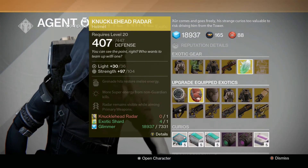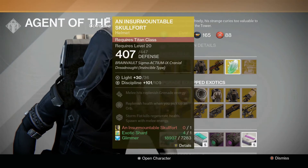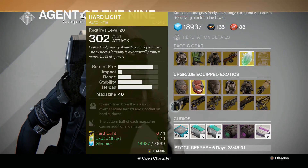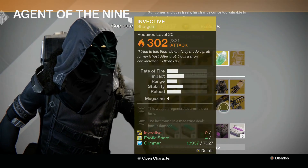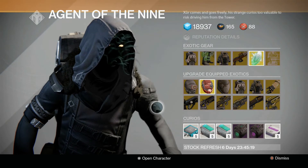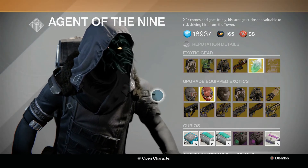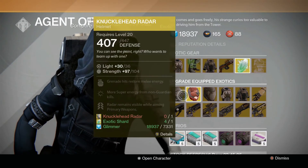In terms of upgrades, we've got the Knucklehead Radar, the Achlyophage Symbiote for the Hunter, the Insurmountable Skullfort, and the Crest of Alpha Lupi for the Titan, Voidfang Vestments, and the Sunbreakers for the Warlock. Gun-wise, we've got the Hard Light, Bad Juju, MIDA Multi-Tool, Last Word, Invective, and Plan C. With all these guns, definitely upgrade them to 331, and it doesn't hurt to upgrade your Exotic Armor to the post-Dark Below levels. By this point you should have had a chance to upgrade all of them, but if you haven't, definitely get to it.